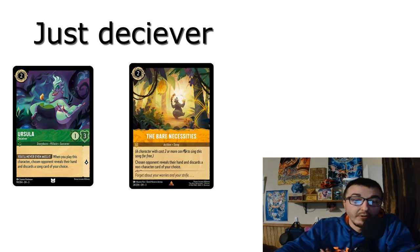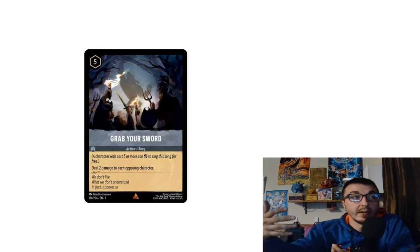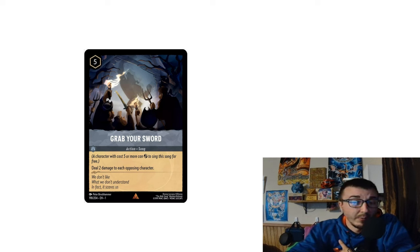Anti-song aggro — how is it anti-song? It's an amber/emerald deck that tries to win very quickly. You have things like Ursula, Deceiver of All and Bear Necessities, which are early low-cost cards that let you see your opponent's hand and get rid of songs. Bear Necessities also hits items, locations, and other action cards. You're playing four copies of each — eight total — to remove threats like Grab Your Swords, Friends on the Other Side, and Let the Storm Rage On.